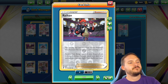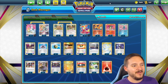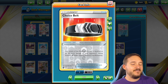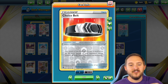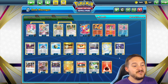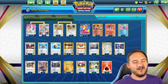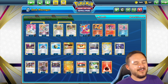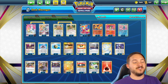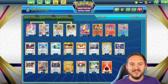Three copies of Professor's Research. One Raihan, just in case — this helps set up Charizard pretty easily and also helps set up follow-up Delphoxes if yours gets knocked out. One Big Charm, one Choice Belt — Choice Belt on Delphox helps hit higher numbers; it's possible to knock out Lumineon straight up with Delphox with Choice Belt. For Radiant Charizard it hits the 280 mark. We have 14 energies: 10 Fire and 4 Double Turbo. You need a lot because Delphox's attack costs three energy and loses two to the Lost Zone, so you don't even get energy back.